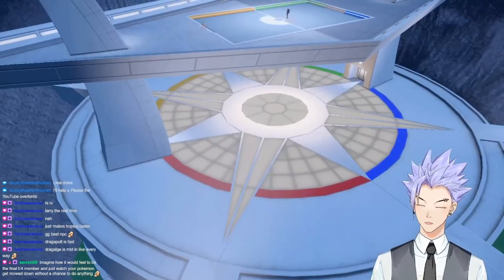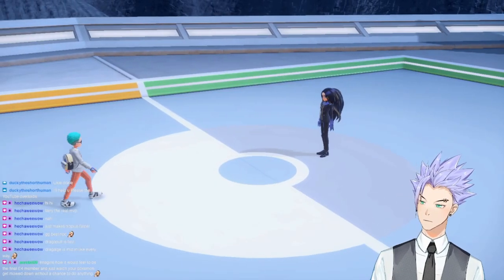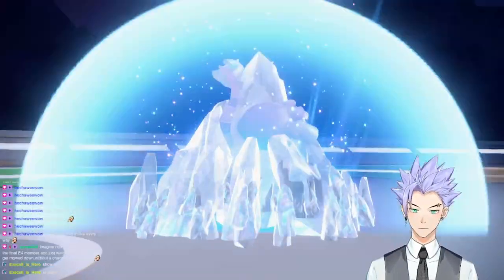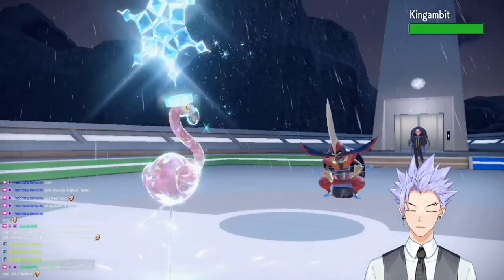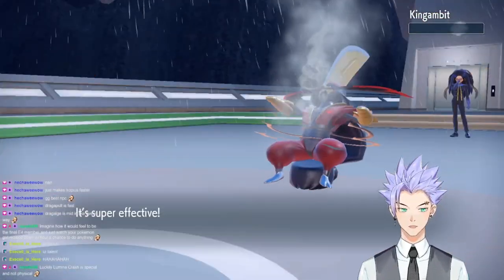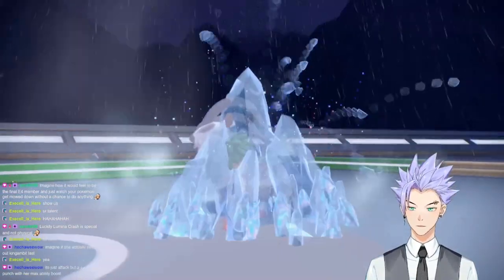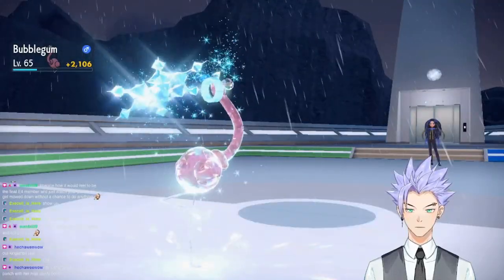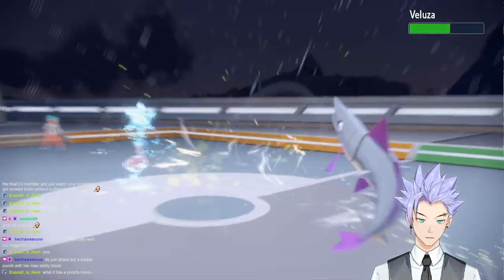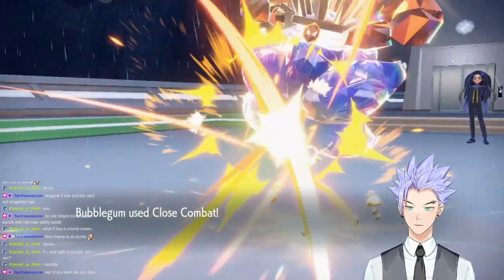We beat the Elite Four. Up next was La Primera, Champion Geeta. Bubblegum had everything it needed - we just needed to execute. We Terastallized into Ice and used Swords Dance. Espathra hit us with Lumina Crash and we took it out with Terra Blast. Kingambit was four times weak to Fighting, so Close Combat removed it from the field. Avalugg also fell to Close Combat despite its incredibly high Defense. Gogoat got frozen by a super effective Ice Terra Blast. Veluza forced us to use Brave Bird, leaving Bubblegum in the red. Finally, a Rock Tera Glimmora fell to Close Combat - Champion Geeta defeated.